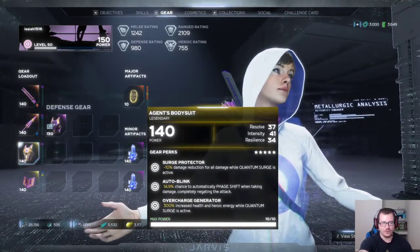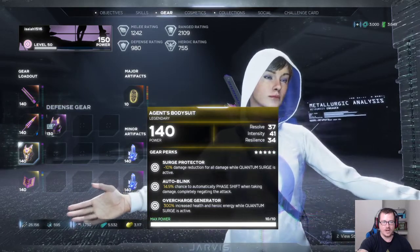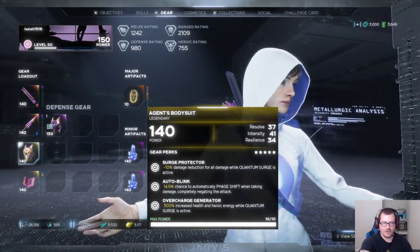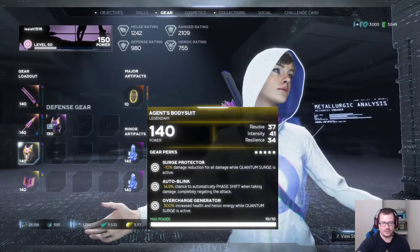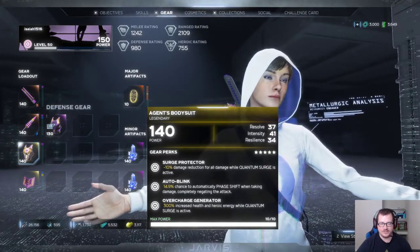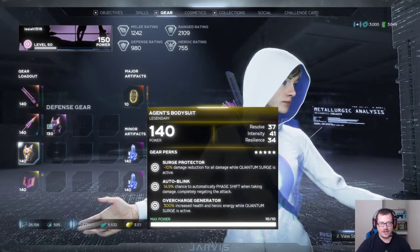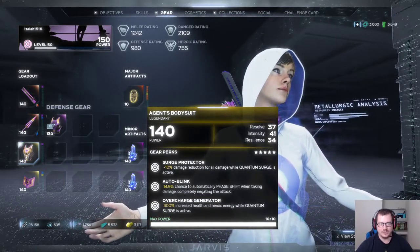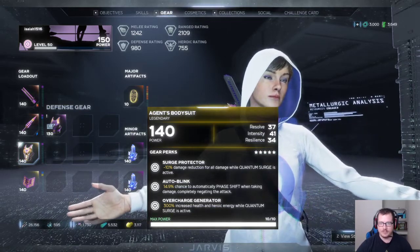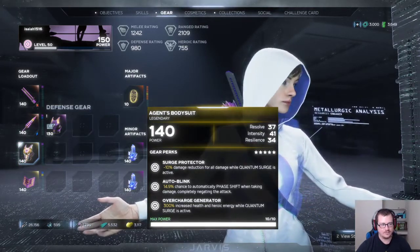The Agent's Body Suit — I believe this comes from doing a vault mission. The auto blink in the middle is really nice. It comes with some resolve and resilience, which is good because every character should have a little, especially on brutal. It has a 14.9% chance to automatically phase shift when taking damage, completely negating the attack. When you're fighting the boss and standing in AOE damage, she just kept blinking, only taking so many hits, which greatly reduces the damage taken.